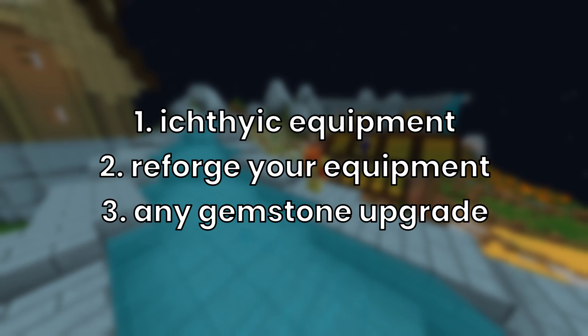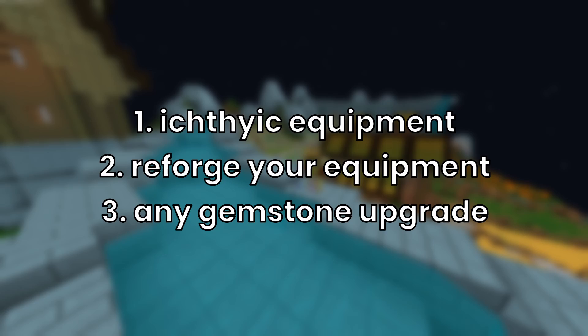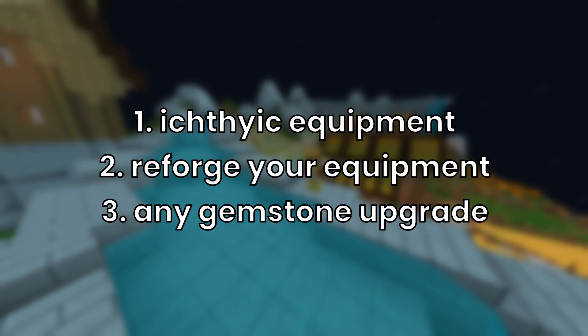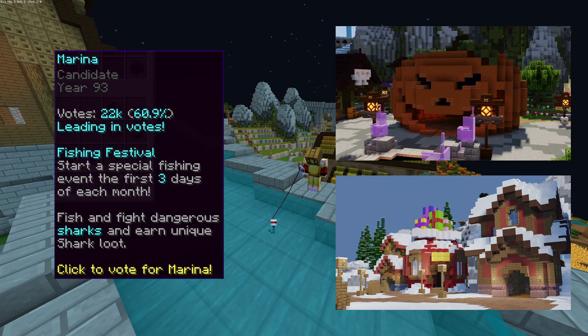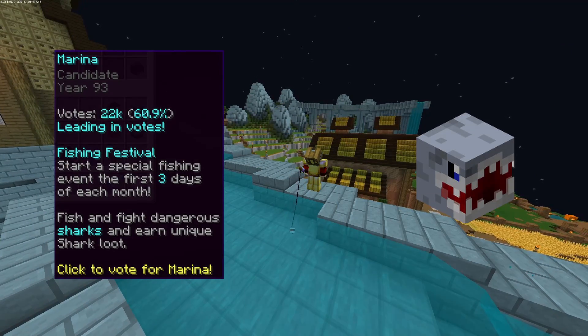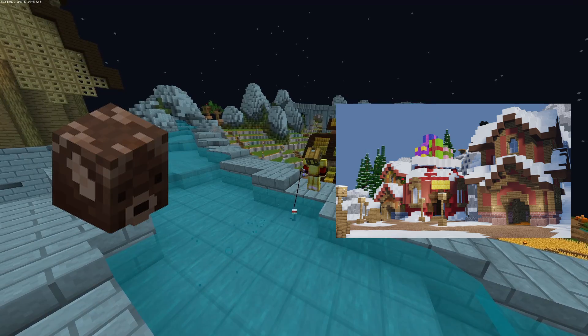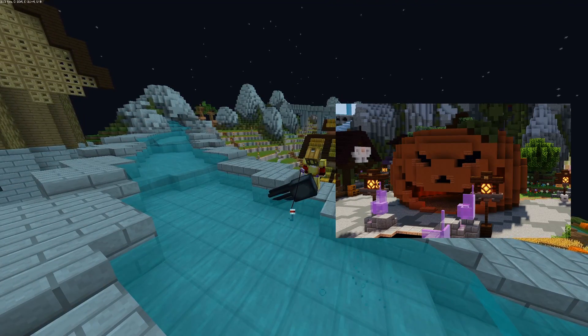In number 2, reforge your equipment to snowy — obviously there isn't another reforge. And in 3rd place we have like any gemstone. But for special events you should have different gear. During the fishing festival, the best pet is the megalodon. During Jerry, the best is the reindeer. And during spooky, you should stay with your pet and other stuff. Do not use the bat pet or any other bait.